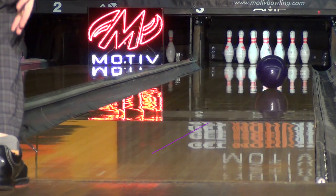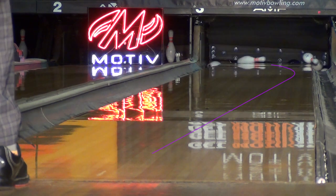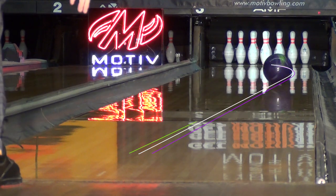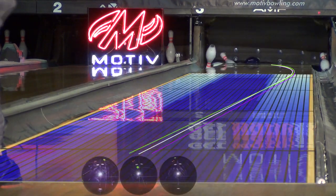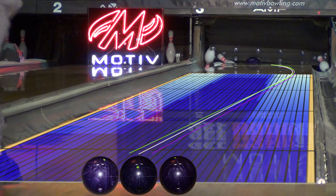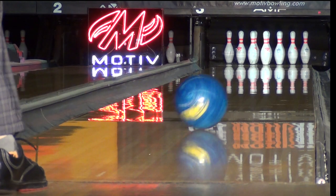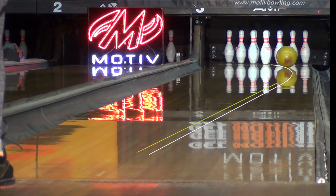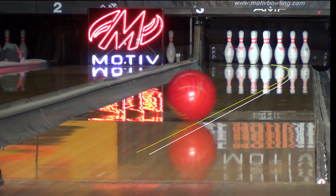In this comparison, you can see how the various layouts create differences in shape and overall hook. You can also see how Paranoia compares to other balls in the line, fitting between Primal Rage and Octane Burn and Total Hook, but with a more angular shape.